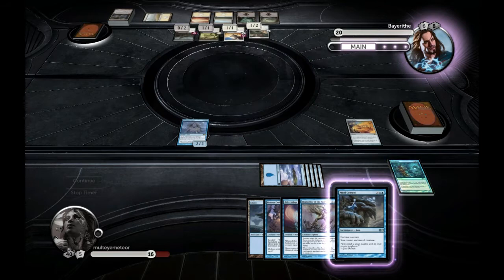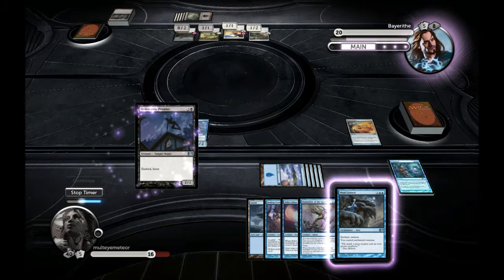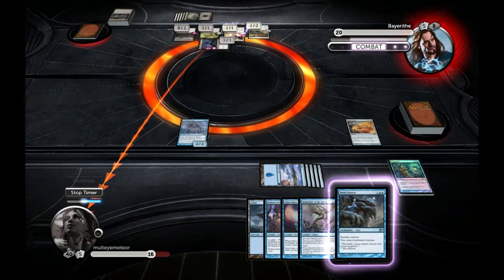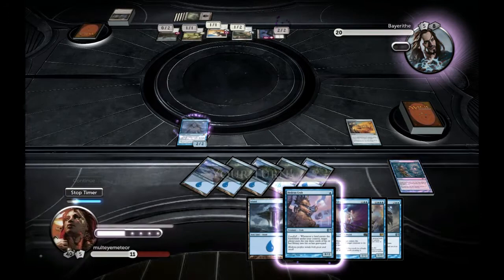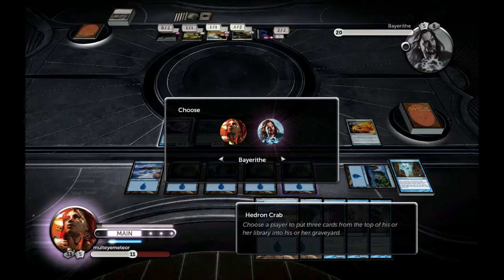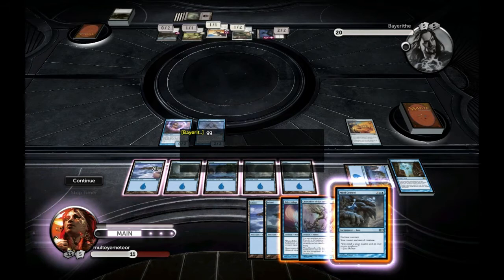I Traumatize him, and with the Dreamborn Muse he's now down to eight cards in his library. I'm at 40 and will be at 34 after my next draw. He has five cards in hand and is tapped out — so if I drop the Hedron Crab and then an island, he goes all the way down to zero. He sees it, gives me the GG, and that's game one.